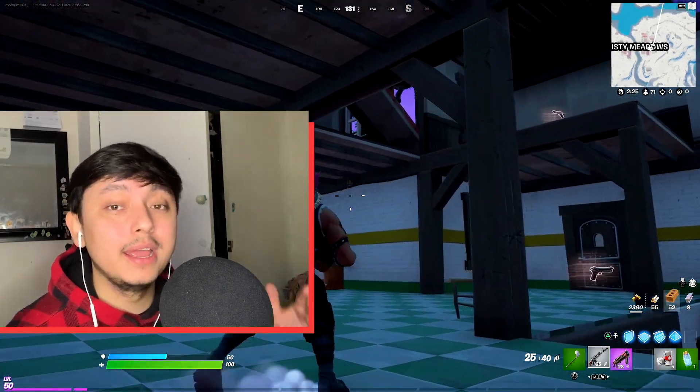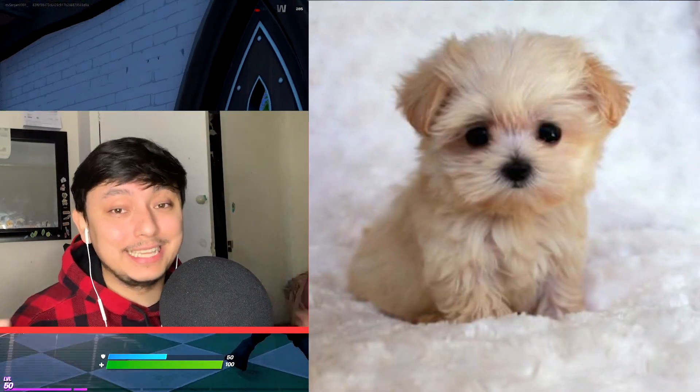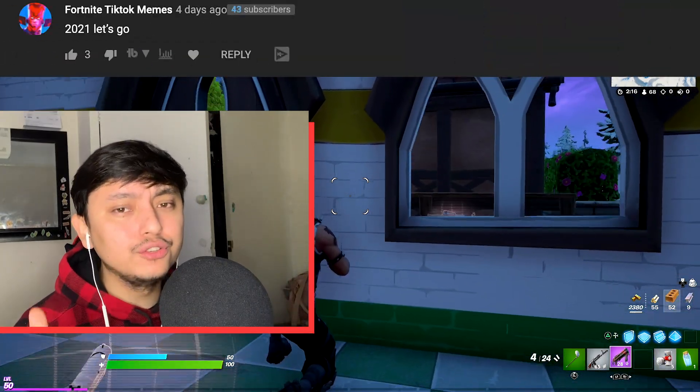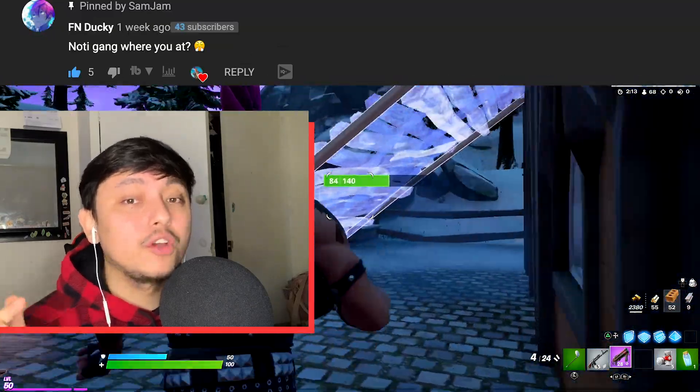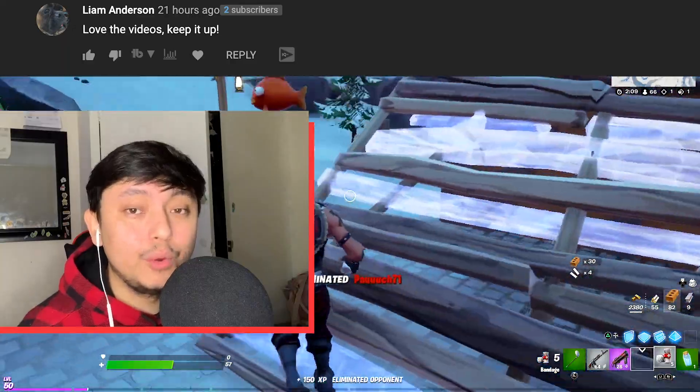Now if you're new here, here is a picture of something cute. I leave a cute picture and you guys leave a like — that's how it works here fam. Also if you guys want a shoutout, use code Sam Jam in the item shop and let me know in the comments down below. You guys use my code and I will give each and every one of you a shoutout.